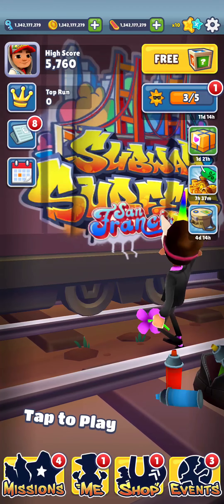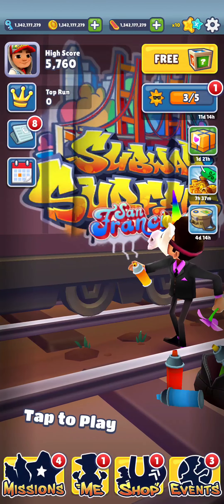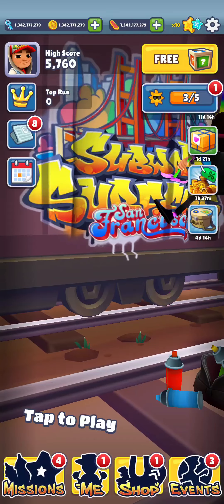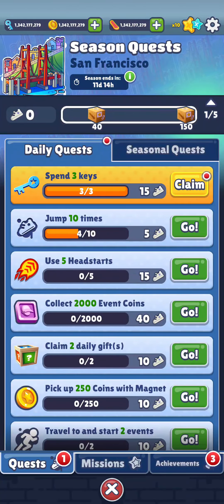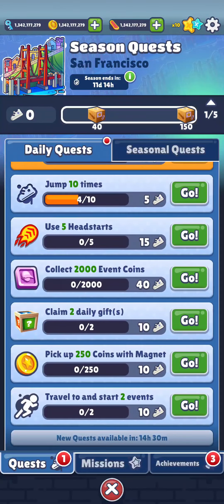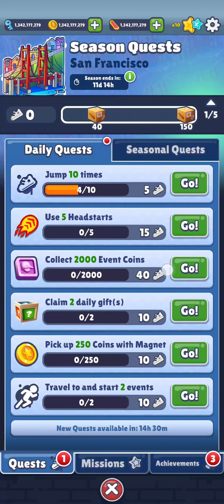To check it, first just open your game. As you open the game you're on the home screen, so just stay at the home screen and look at the left bottom where you can see the missions button. Just press that, and as you press it you can see the daily quest right there.